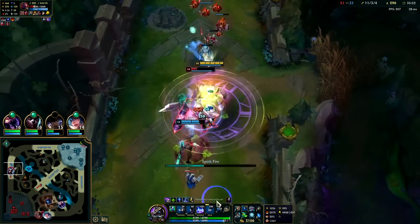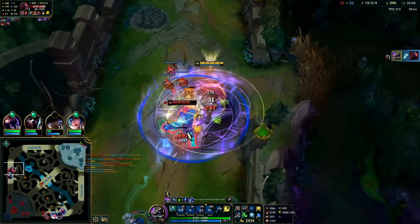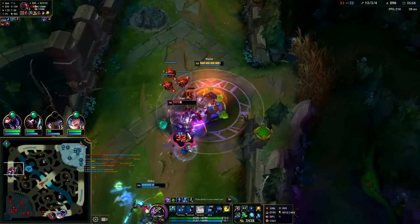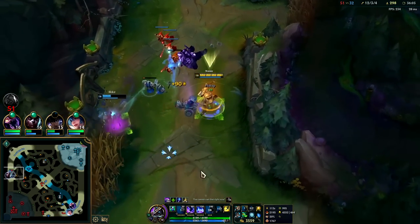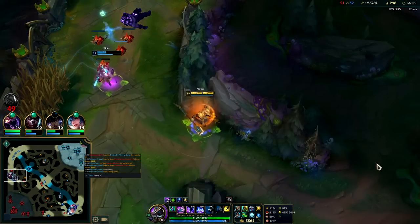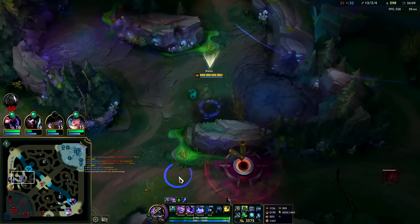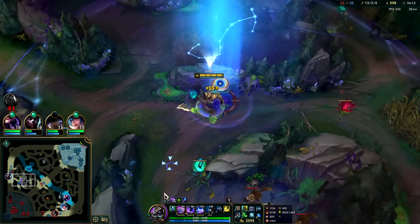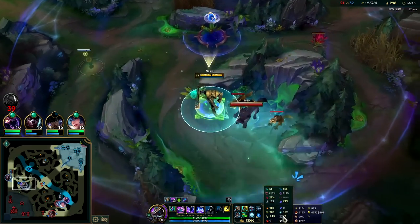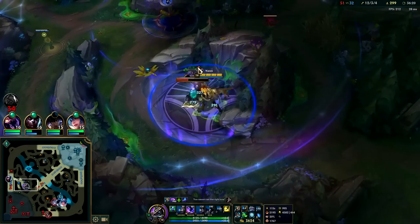You can't move, big boy — come on, let's tango. Look at my Qs — that's hilarious. I'm going to unmute all chat; this is too much fun. My R is already almost back up. Ability haste is so overtuned — we're at 85 ability haste, which is nearly 50% cooldown reduction.